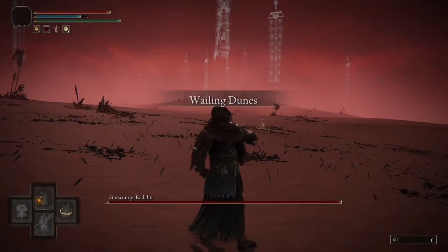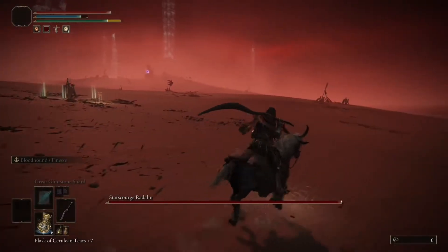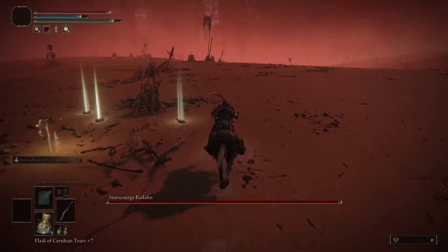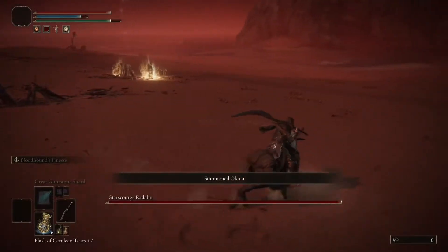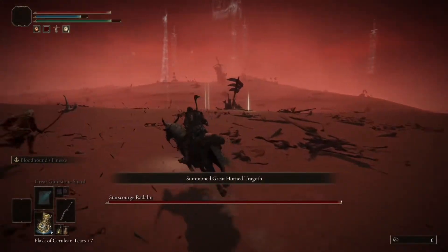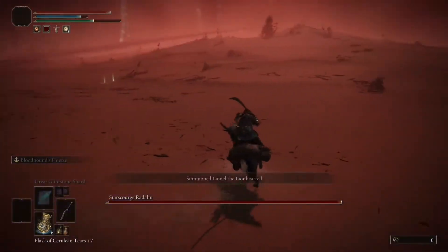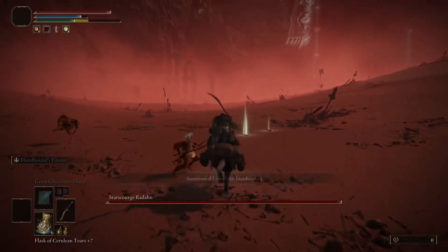You can also see that I'm not very upgraded at the moment, so obviously if I can do it you can also do it. Now I've entered into the main arena. Once you enter the main arena, just get onto your Torrent and run in either right or left direction, because you will be greeted with a powerful magic bolt. Radahn will start hitting you with these balls. All you have to do is ride on your Torrent and summon your allies so that they can hit and attack Radahn.